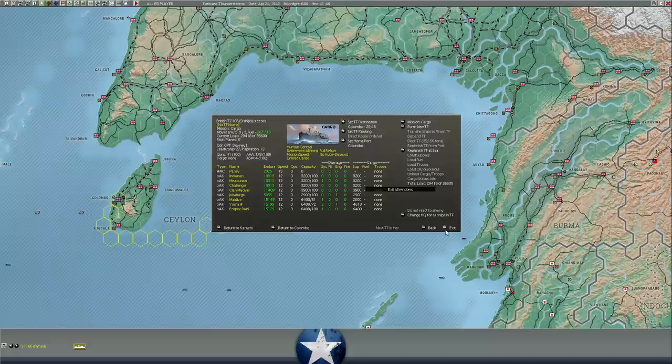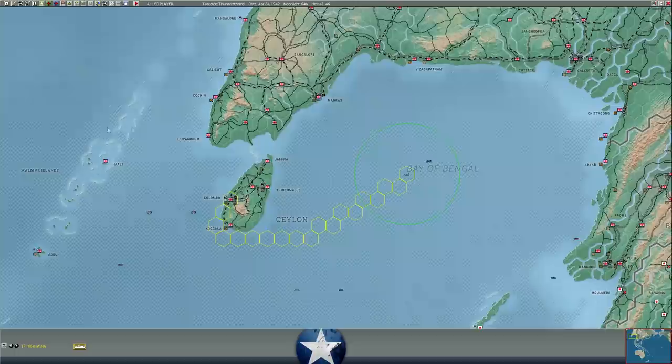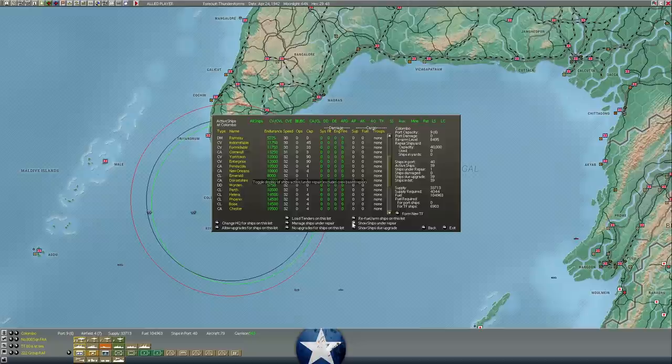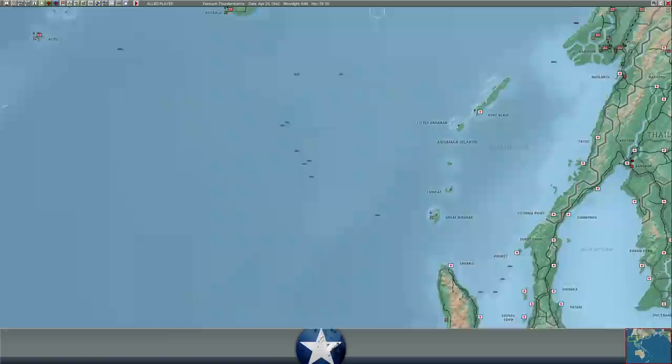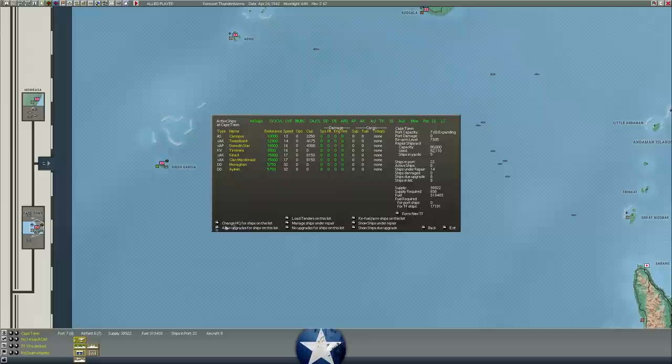We do have about 30,000 supply on the way to Colombo — they're coming from Calcutta. We'll only have about 33,000 supply there. Meanwhile, we probably should get our carriers going this turn. Nobody's repairing except the fin bag. I don't really want my carriers to get caught in port. If we only have one day left on the ceasefire and we've spotted even more Japanese carriers down here, we've got to not get caught in port and obliterated.